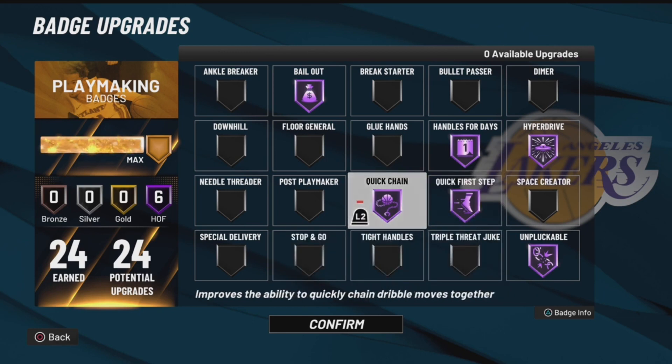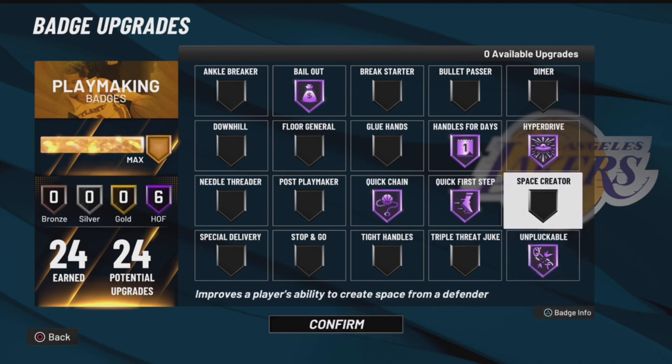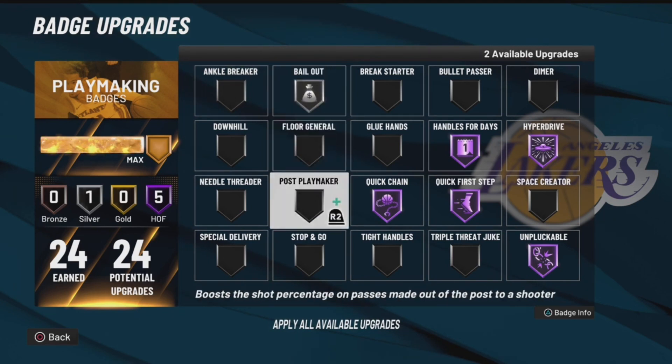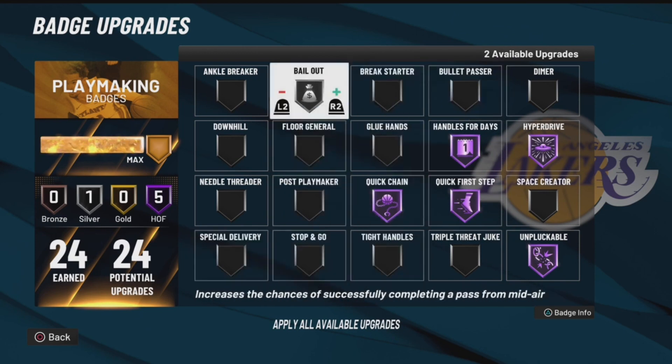Quick Chain I said is only for those signature size-up type moves — moving the R stick without holding R2 to make combos quicker. I personally don't use those so I don't really need it. Hyperdrive though pops up almost all the time whenever you come down court and whatever move you do it'll just be quicker — Hyperdrive is a really good badge. You also want Unplugable, Quick First Step, Handles for Days on Hall of Fame. Needle Passer and Bullet Passer do what they need to do too.